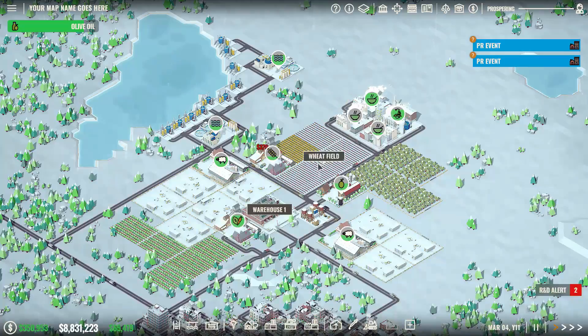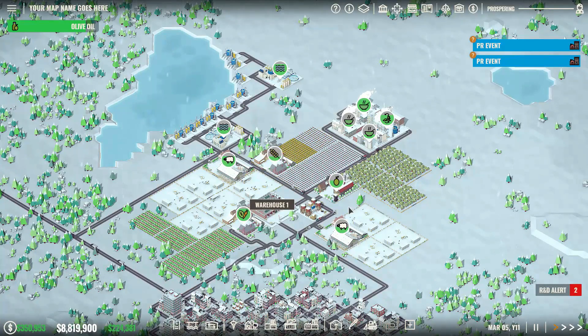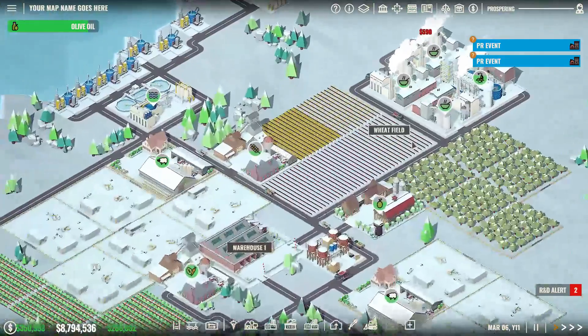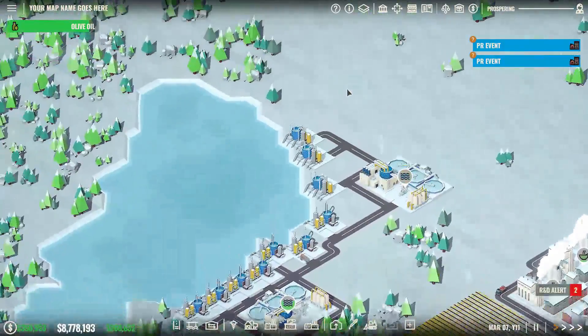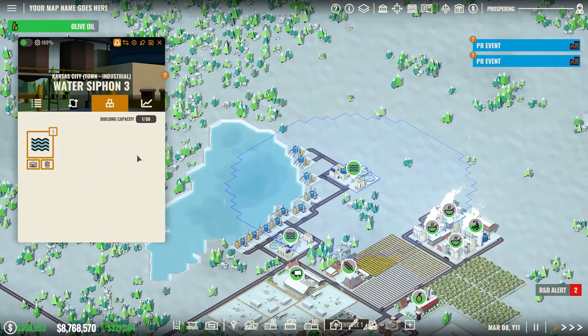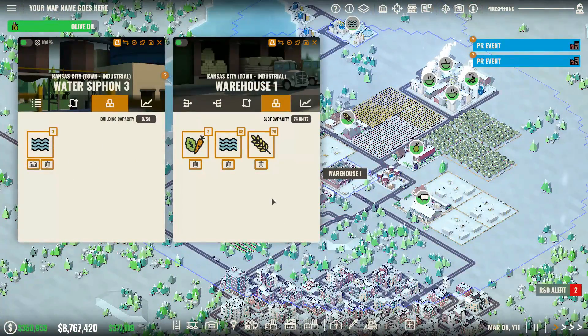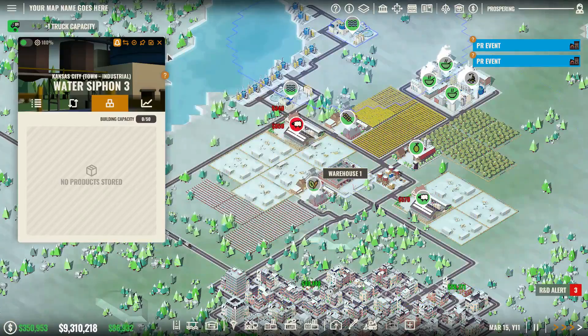We probably have enough water, but I'll bet we're right on the edge. These two water siphons are supplying five farms and the preservation factories making soup. The irrigation tower won't supply the preservation factories — they still require trucks. Speeding up to three times speed to check: the water in the warehouse is hovering at break-even, so I'm not going to worry about water right now.